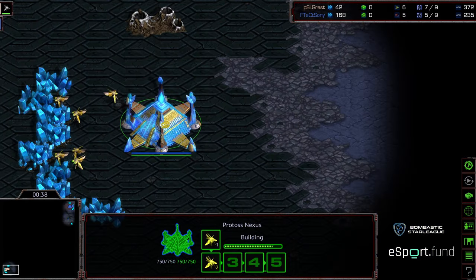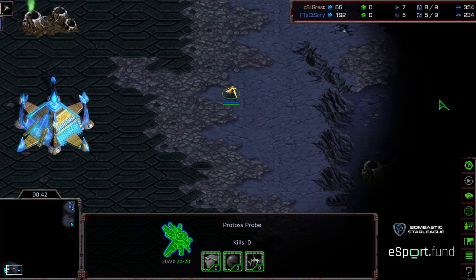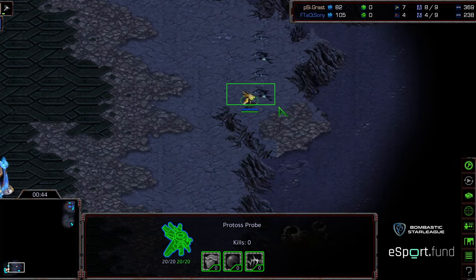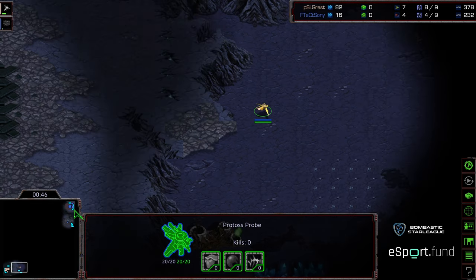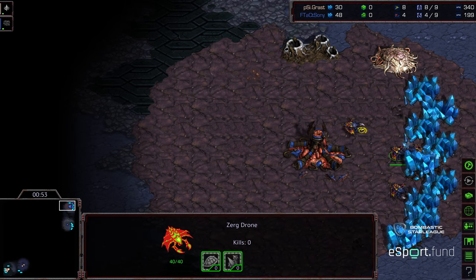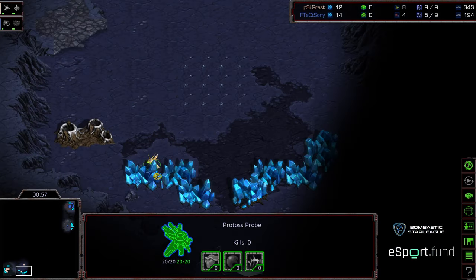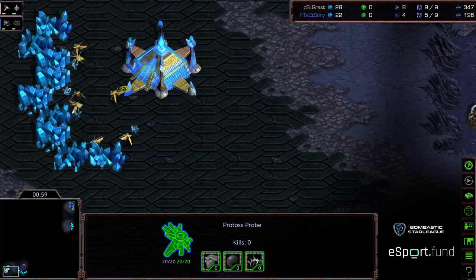After a quick win for Grast in the previous match, I wonder if he's going to opt for more of the same. However, I take it back — we've got a five-pool for Sony comparatively. So he's like, okay, you're going to two-gate me? I'm going to five-pool you.